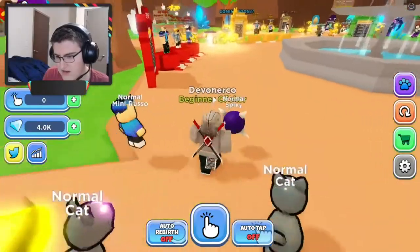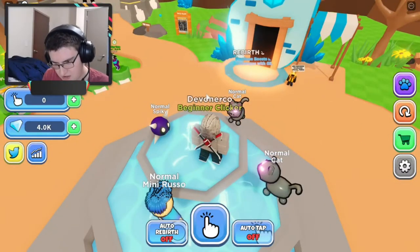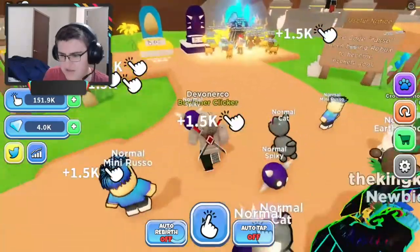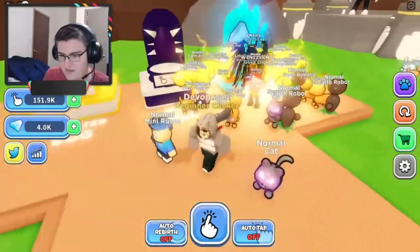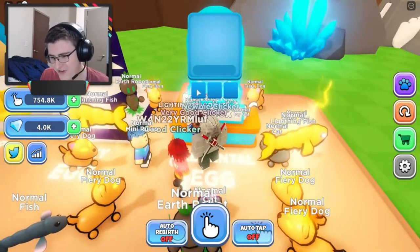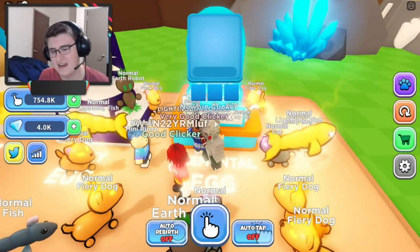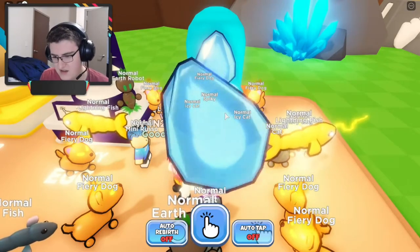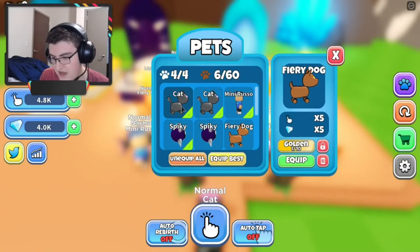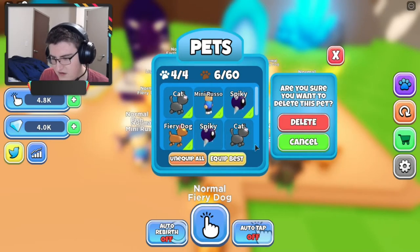Oh, there's a Robux egg too. I'll be tempted to buy — gotta be strong. After a little bit of grinding, we have enough. I'm about to spend all my hard-earned clicks — so sad, but it's for a good cause. We're gonna get a new buddy, and this time from the best egg. Let's see what we get — hope for something good. Oh, that's not bad! I like it a lot. It's very nice — way to be a team player.